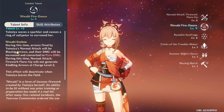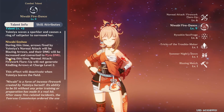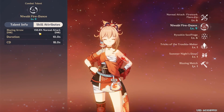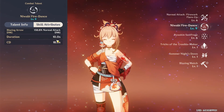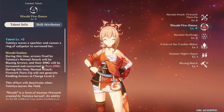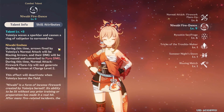Yoimiya's normal attacks become blazing arrows and their damage is converted to pyro and also increased — a pretty significant amount. The skill lasts 10 out of 18 seconds cooldown. It's pretty similar to Hu Tao's E where her attacks become infused with pyro, allowing you to apply pyro very fast and hopefully proc some strong reactions.